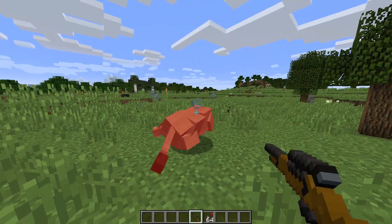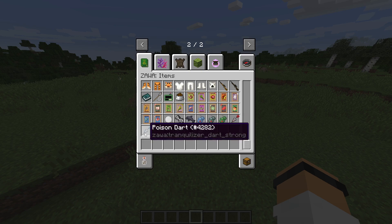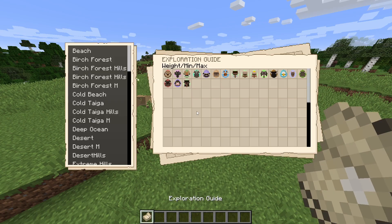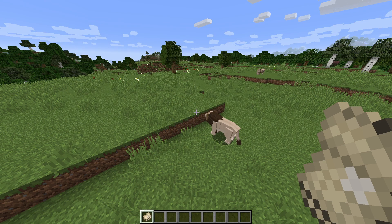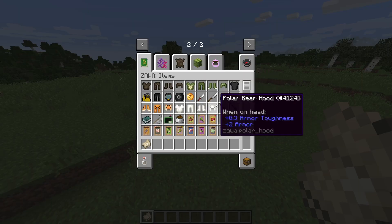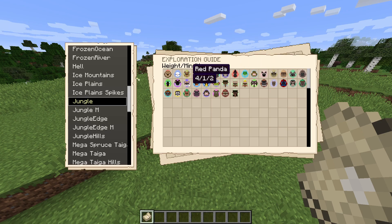What does the tranquilizer do? There we go. Poison dart? Why would I want to poison them? Exploration guide. Oh, Drowsy's a pangolin? A pangolin is like that one thing that I said looked like it was from Australia, which I still think it is.